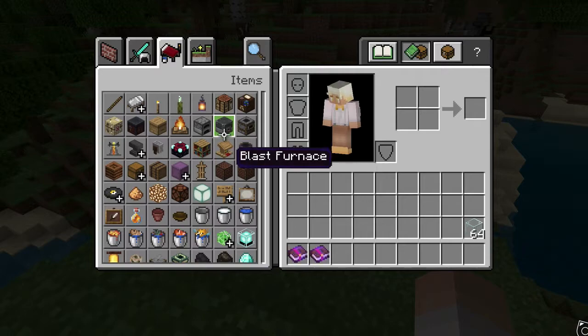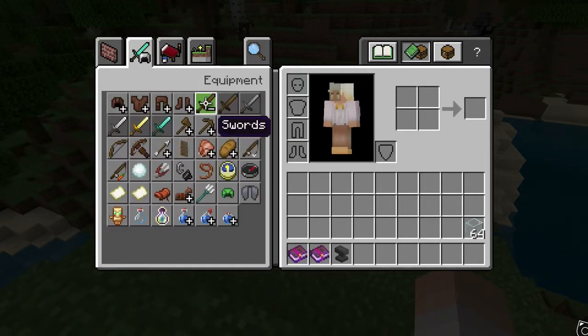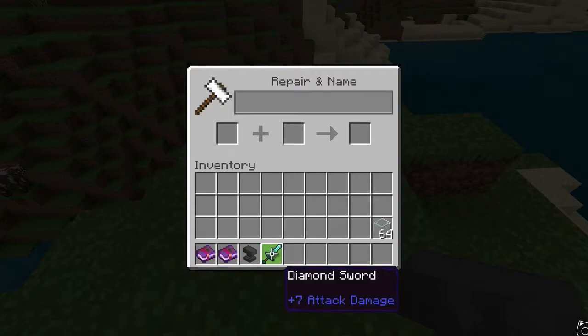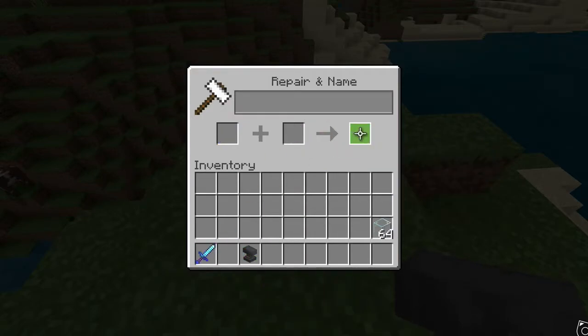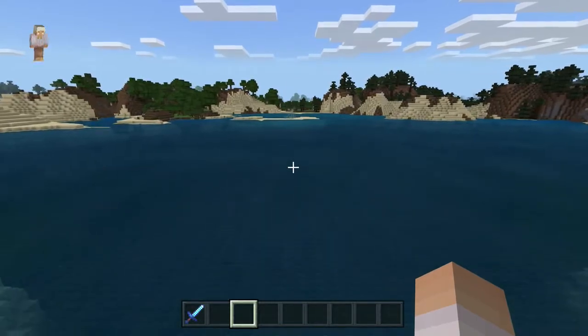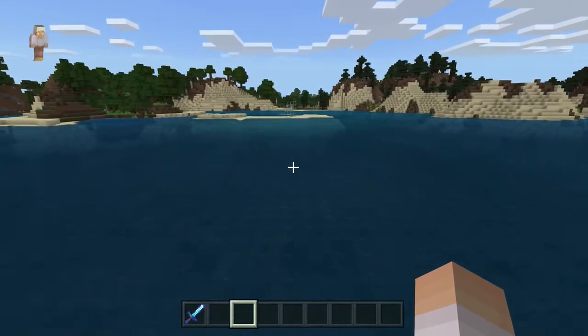Now I need to get an anvil and I need to get my diamond sword. So if I place that down, put my sword in there, go ahead and put Looting on that, and then go ahead and put the Smite on. I'm just going to leave that there.